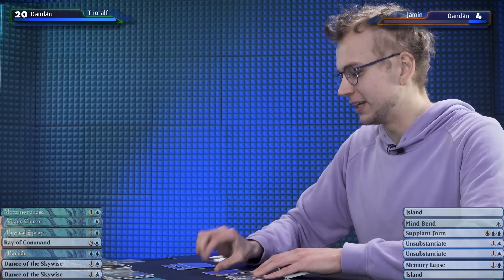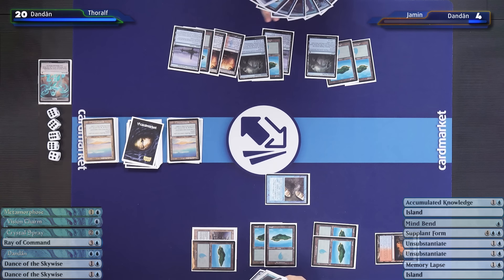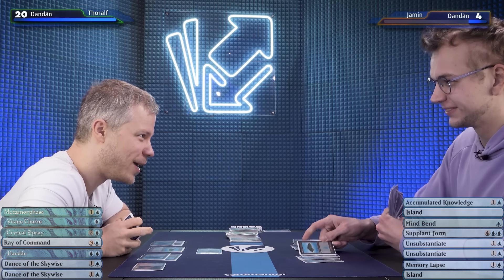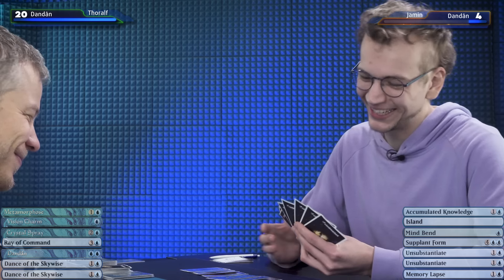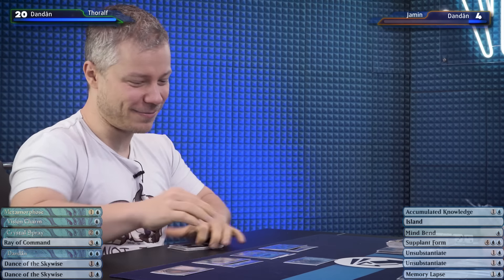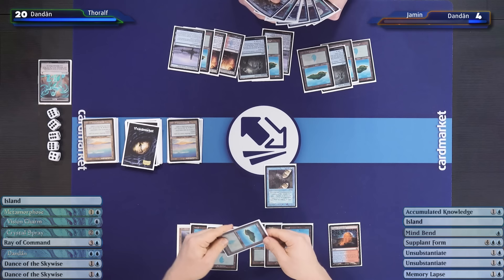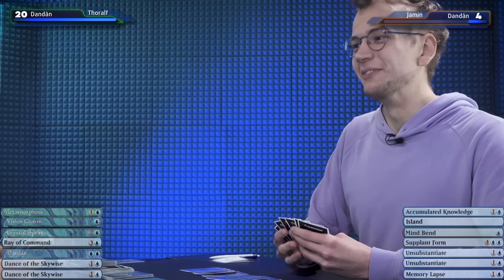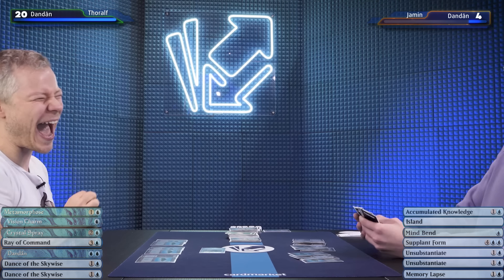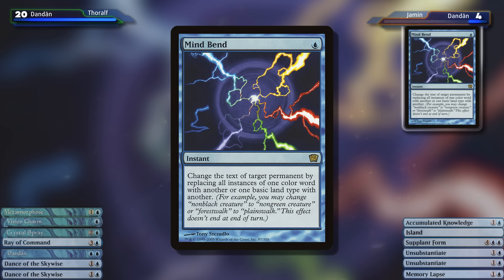I'll untap. Do you know how it feels to untap with this much mana, Tafel? You've played Tron, you know the greatness of mana. I don't know what it feels like to be one hit away from dying. Today we play Dandan, or as we'd otherwise say, Jamin gets hit four times and just dies with 15 cards in hand. I'll play an island and I'm just going to attack. You got me. It was a good game — there was just nothing I could have done differently.